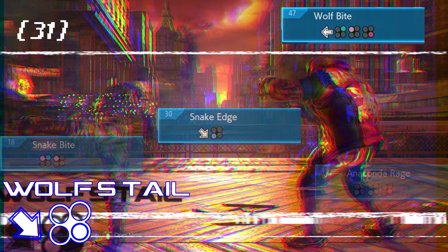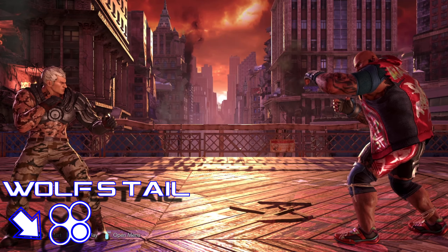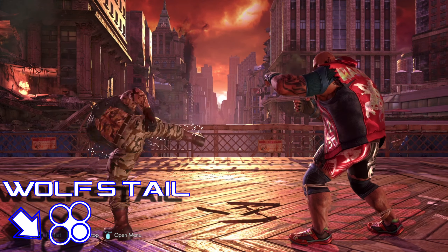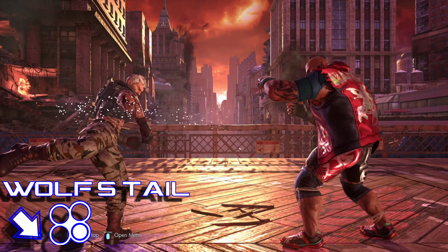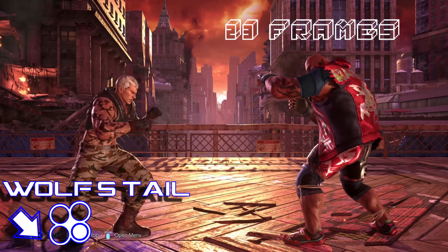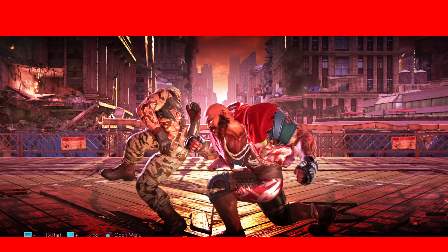I never realized how much of Brian's move list has to do with animals. You think in Tekken 8 he'll have a pet tiger? Wolf's Tail is a very particular move — more so than others — in that it takes a lot of frames to come out for a mid attack. It's a homing move that's safe on block at minus 5, and the most killer part is that it knocks your opponent down at your feet. This move is not steppable, but it is slow with a startup of 23 frames.